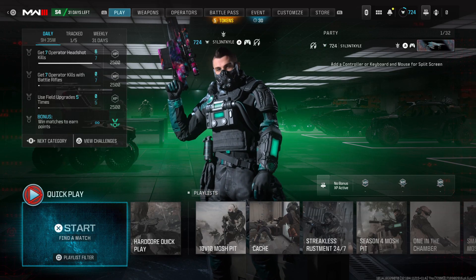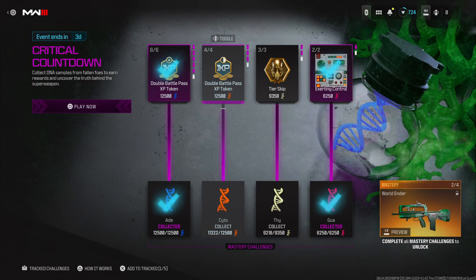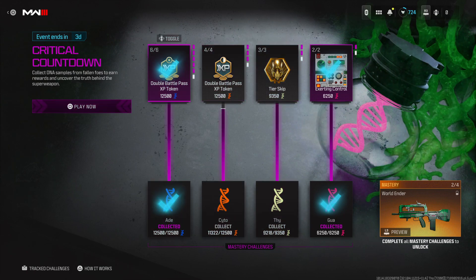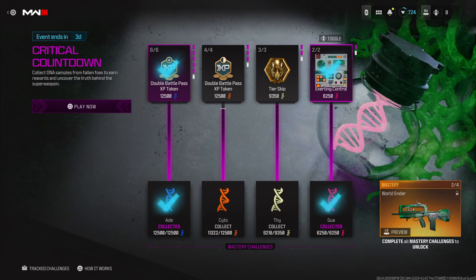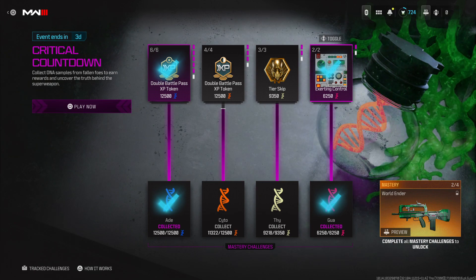Hey guys, it's Kyle again and welcome back to Modern Warfare 3 Season 4. So in the Critical Countdown event that's been going on for the past few weeks, they've now allowed us to unlock the final rewards for every category. Basically, to unlock this FAMAS variant — the World Ender, it looks so good. If you get 6,250 of the pink DNA strand, you get this Exerting Control Camo.